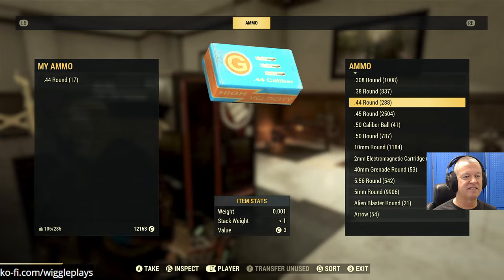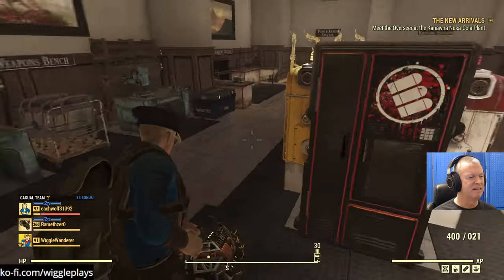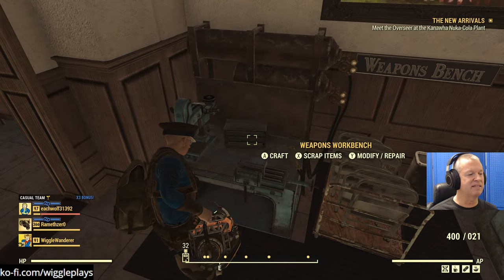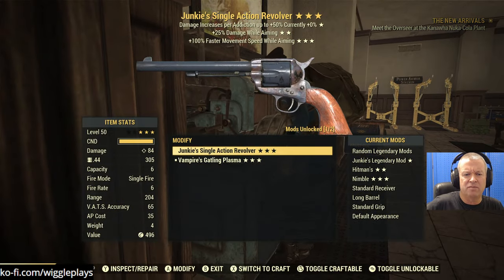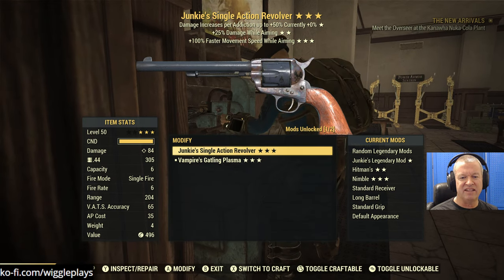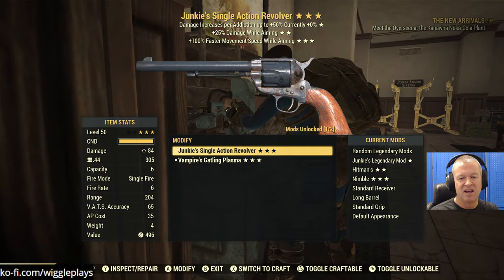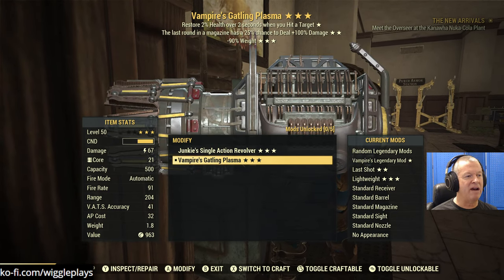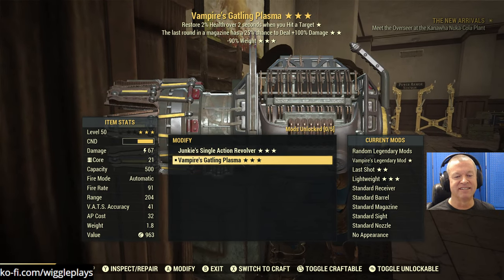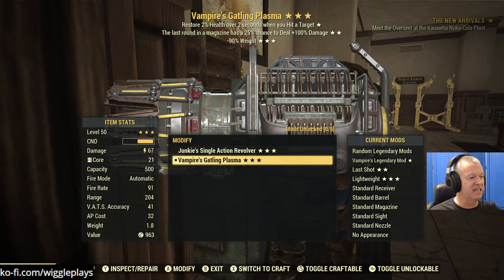I don't know many mods for it - there's the prime receiver, the handle, that's about it. Been trying to like the UC Gatling - you made it do okay damage even if it spins. The effects on the Gatling Plasma besides Vampire are Last Round and reduced weight. At least it's reduced weight. But look at the condition bar - it's already halfway down after one event. And I'm not going to be able to repair it.